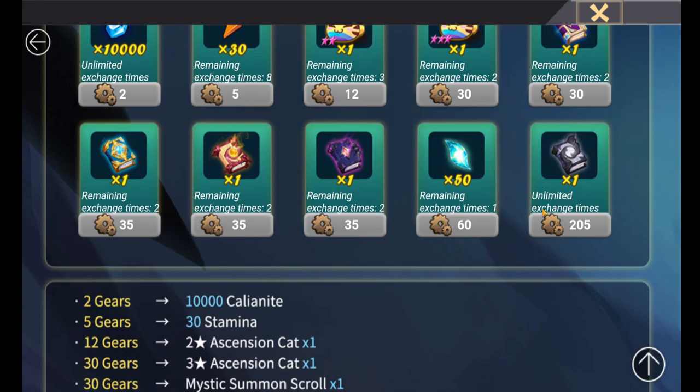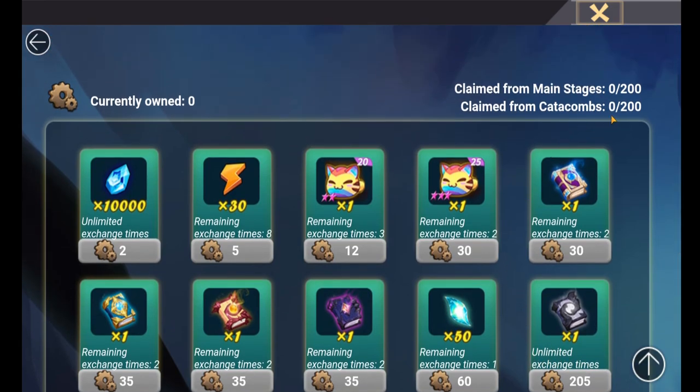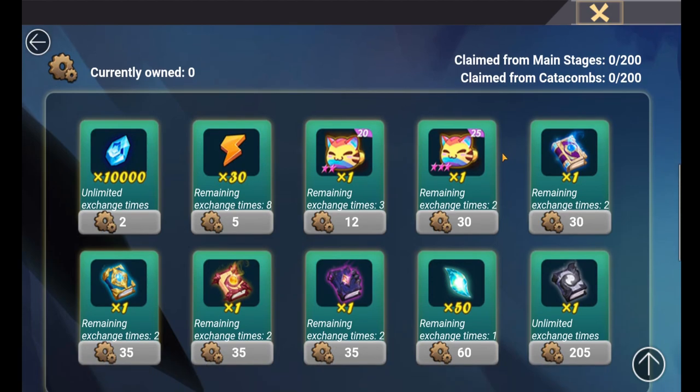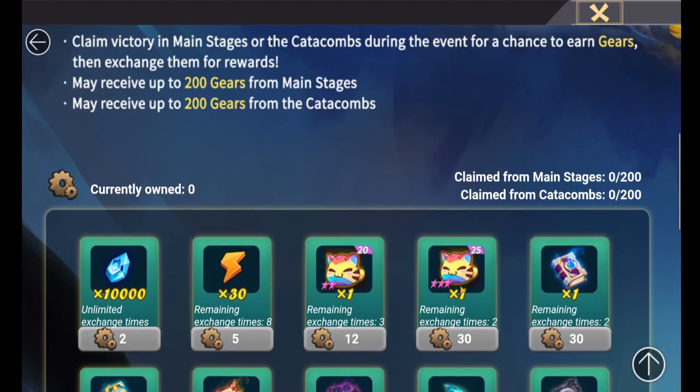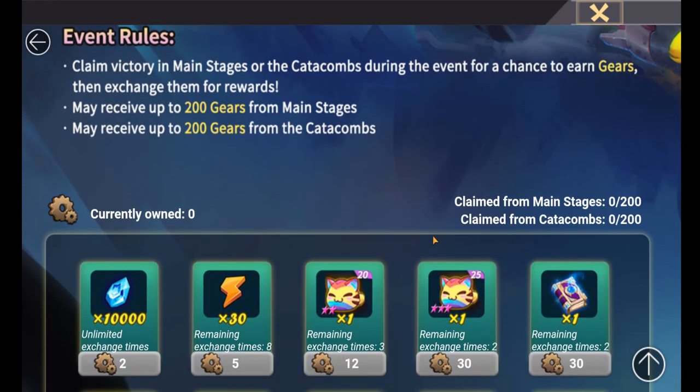As a free-to-play version of this, we get the opportunity to get one light and dark scroll by getting 205 points, and this is a limited exchange. In probably about a week's time there'll be a pay-to-play version of this where you can spend money and buy gems in the game to earn points and get more dynamo gears than you would from just grinding stages.